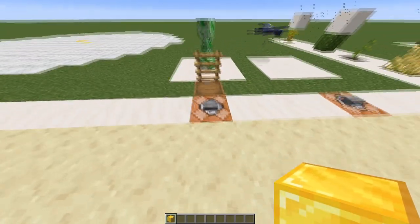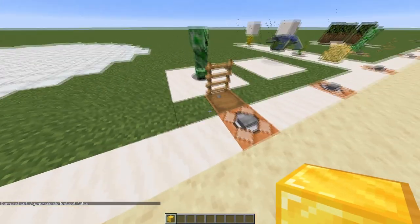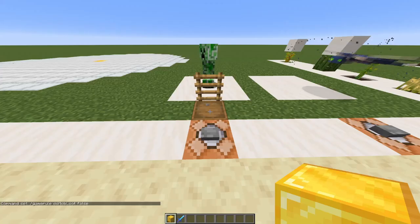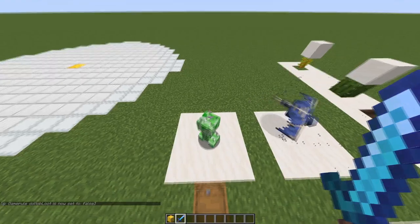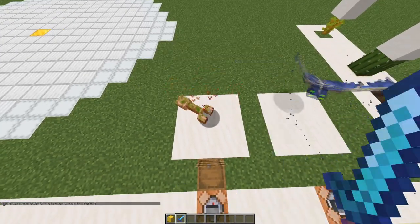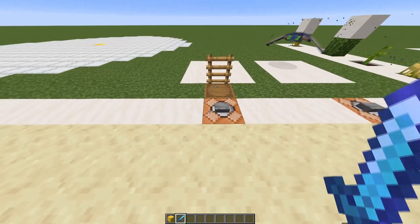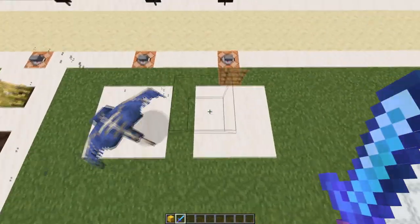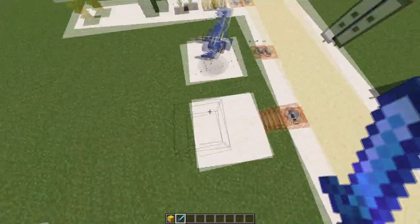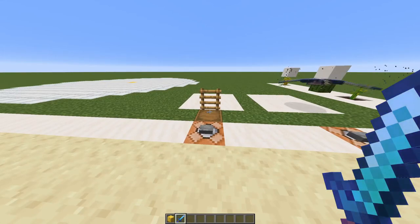Rolling in hard on number 9 is the command /gamerule doMobLoot false. It's a really specific command, because if we go to this creeper and press this button, this creeper will not drop anything. As you can see we have a Looting 3 sword, but he will not drop anything because we've disabled it. Why would you do that? It's really useful if you have giant big farms and you want to test the exact rates — you can enable mob loot at an exact point so you can measure really long time periods, like 24 hours, and start and stop it whenever you want.